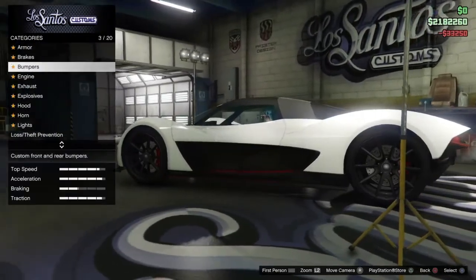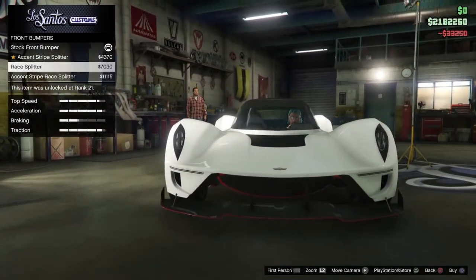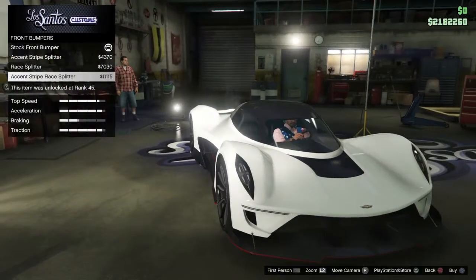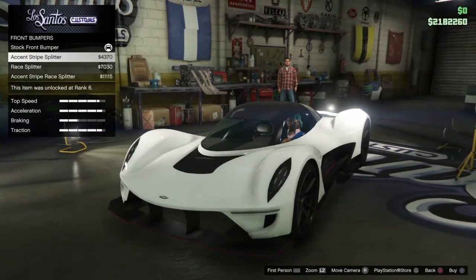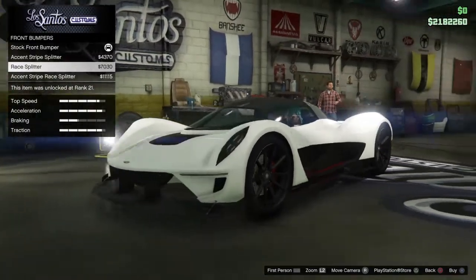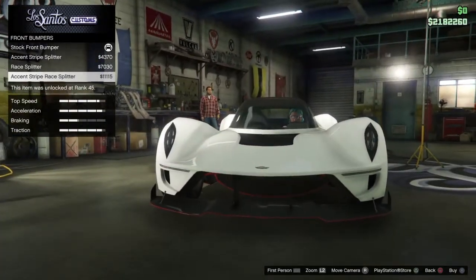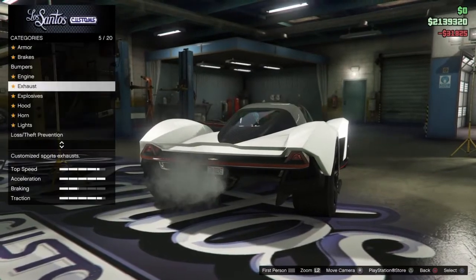I don't have a supercar right now but I just bought one. Armor maxed out, brakes maxed, bumpers — got the accent stripes. The race splitter looks a little big but I'll take it — I want the little stripe there. You can see the inside too. Engine maxed out, exhaust.